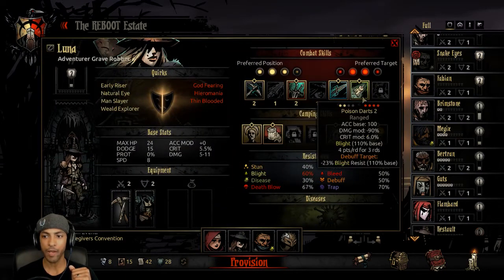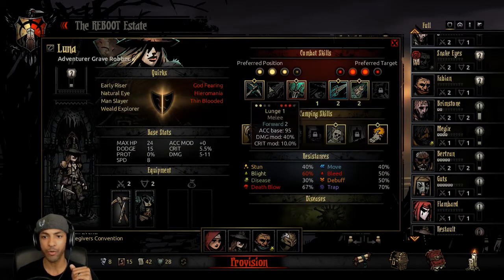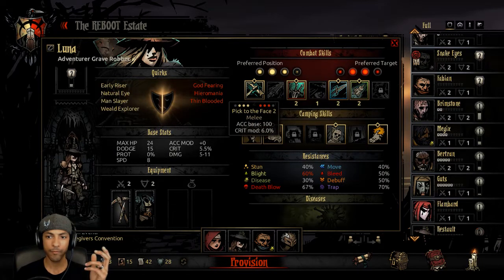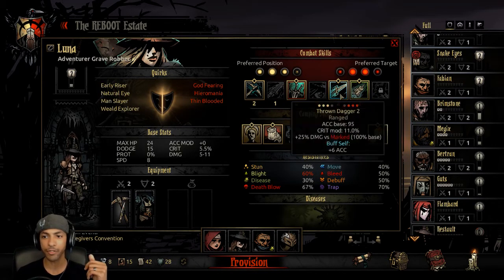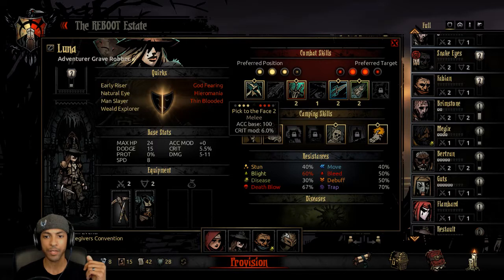We have a way to harass the back line and we've also got Poison. I'm wondering if we need Pick to the Face — probably just in case we get shuffled, we'll have something.